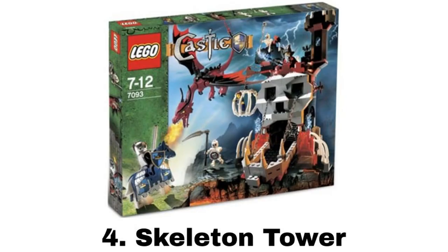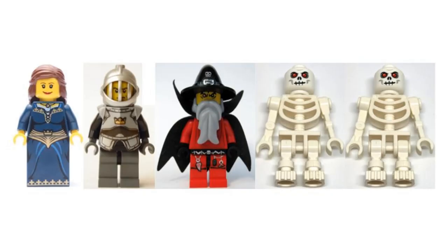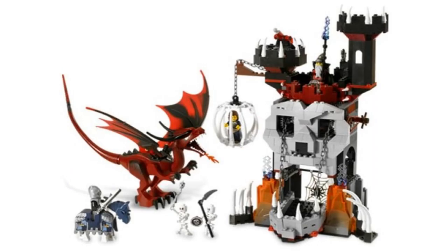Number 4 is the Skeleton Tower. It comes with five minifigures — a princess, a knight, a really cool evil wizard, and two skeletons. The build for the tower is another really awesome build that seems to be the main base for the skeletons. It has a nice skull on the front with a mechanism to lift up the jaw. There's a small catapult on top and a bone cage to hold the princess. On the interior there's just a spider web, but besides that it's empty. It also comes with a red dragon and a horse for the knight.